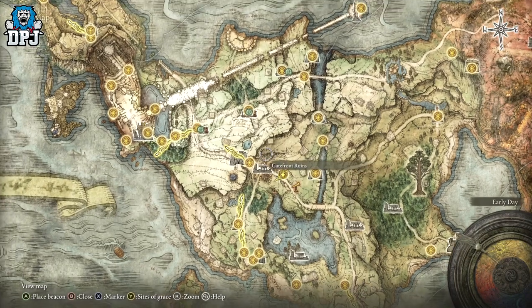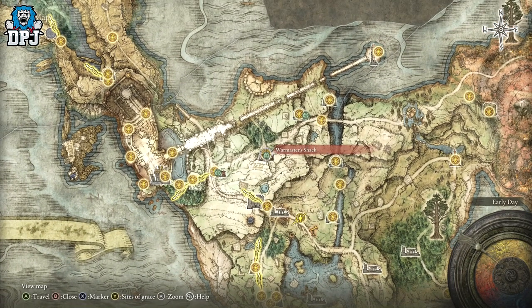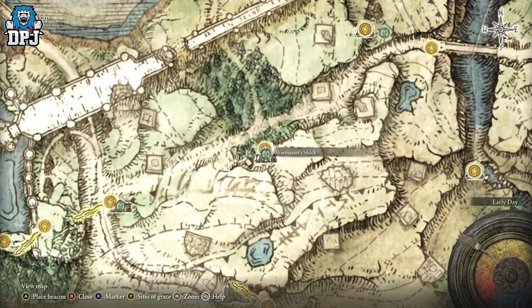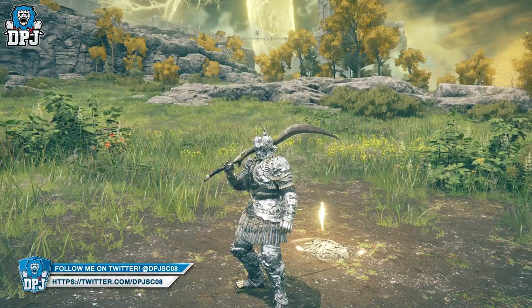What you need to do is come to the War Master's Shack, right here on the map — this is where it's located. If you haven't unlocked this yet, come here and talk to this NPC. He will offer to sell you Ashes of War.